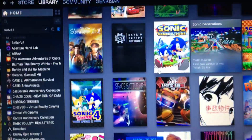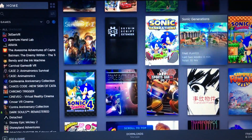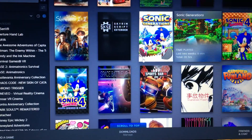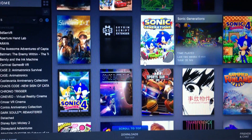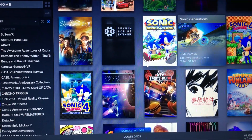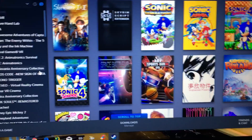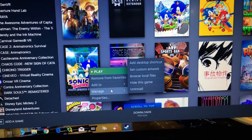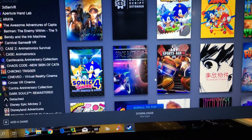Hey, what's going on everyone. There's another issue people are experiencing with Sonic the Hedgehog 4 Episode 2 — the launcher pops up and it won't allow the game to run, it keeps popping up the launcher. Here's the problem and how to fix it. First, right-click on the game, go to Manage, then Browse Local Files.